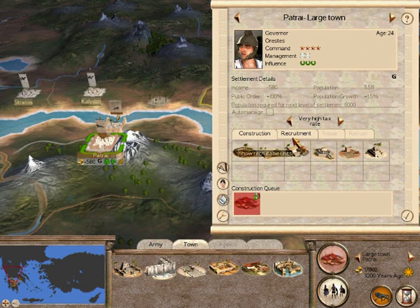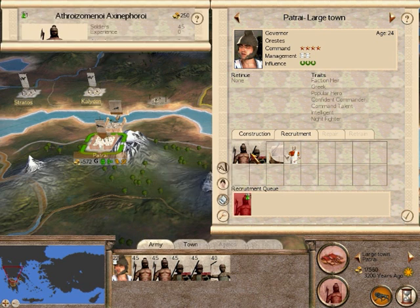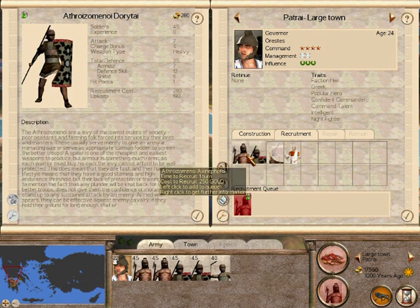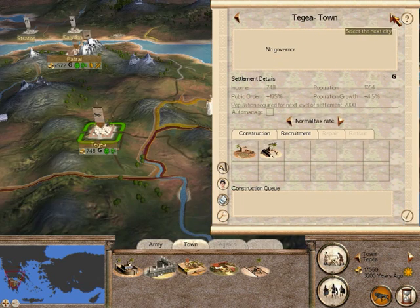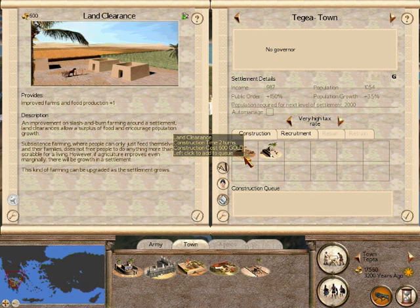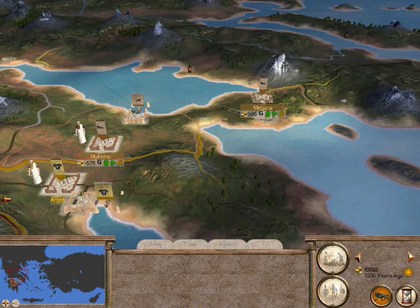Also in Patria I'm going to build some more troops — some Axemen, I'm not going to say the names, look how long these names are. And the final city, Tagia — again excellent public order, and I'll build land clearance there. And that's all our cities done.